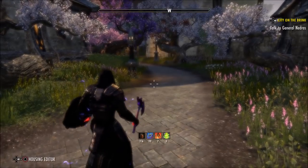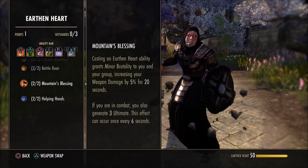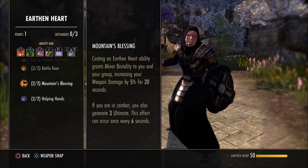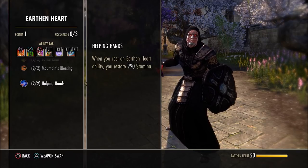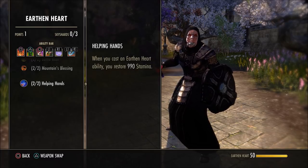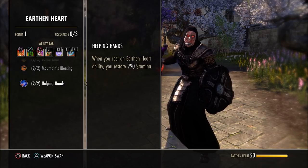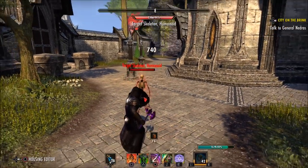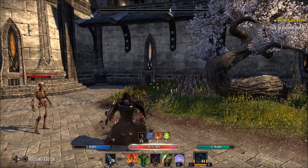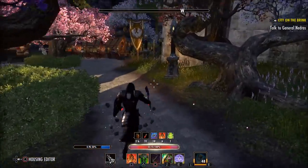The Earthheart passive — when you cast an Earthheart ability like Igneous Shield, you increase your group's weapon damage by 5% for 20 seconds. Once every 6 seconds in combat, if you use an Earthheart ability, you gain 3 ultimate. And most importantly, when you cast an Earthheart ability you restore 990 stamina. Before, it was based on 5% of your max stam, so people had as much stam as possible. Now, no matter if you have 2k or 100k stam, you always get this amount back — and it is really, really good, especially if you're blocking. Stamina doesn't replenish while you're blocking, but if you use this, it does. And our magicka recovery is so high that we can just keep spamming shields within reason.